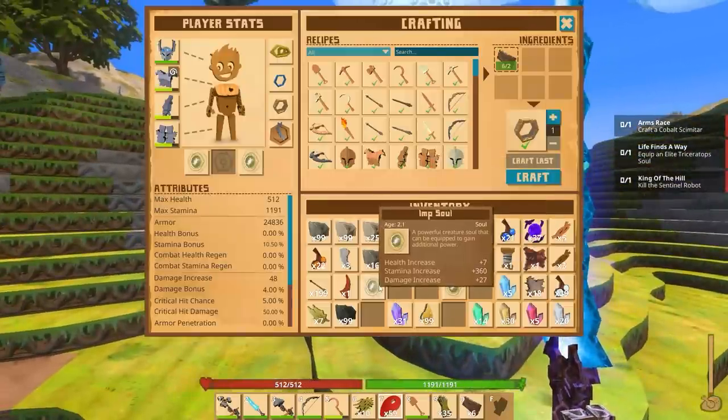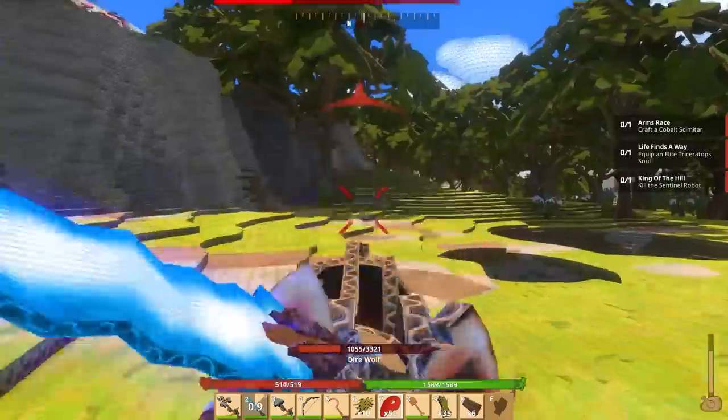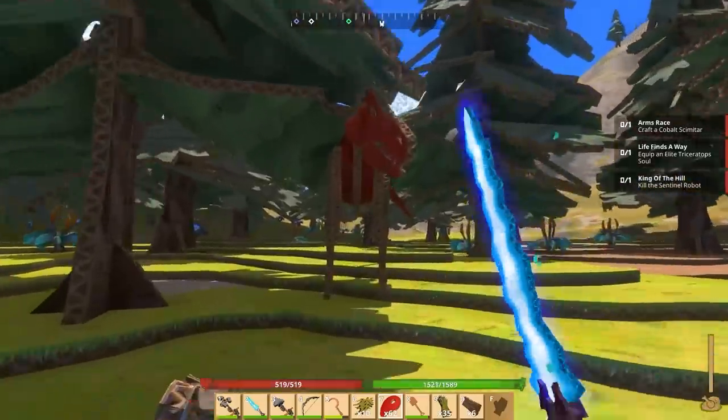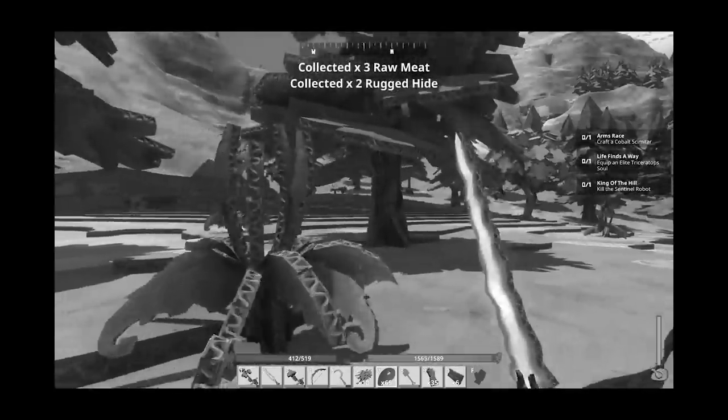We'll take the old soul out — that was 16 damage, this one is 27. And we're finally back into dire wolf territory. These won't be one hit, but they will certainly be two. My armor is better than before, but it's still not outrageous. When you've got a lightsaber, you can get away with things like this. One, two, three — three hits and it's a raptor death.